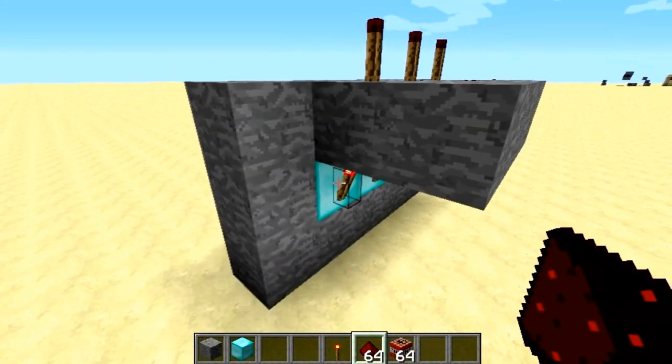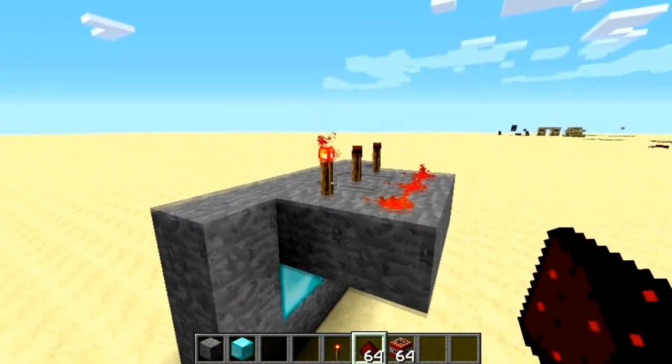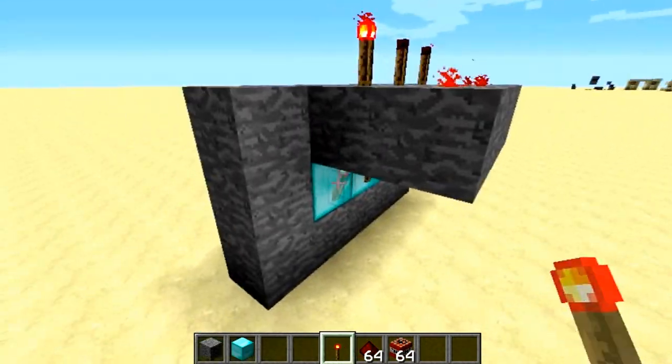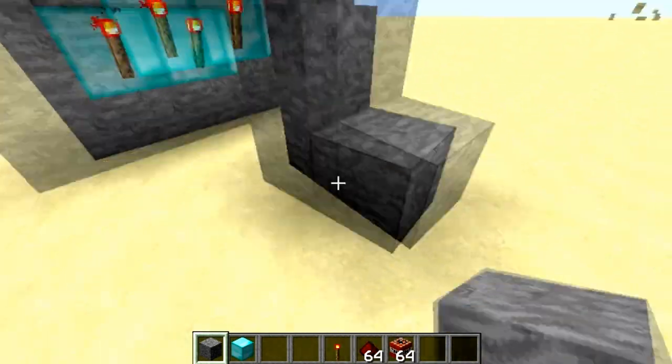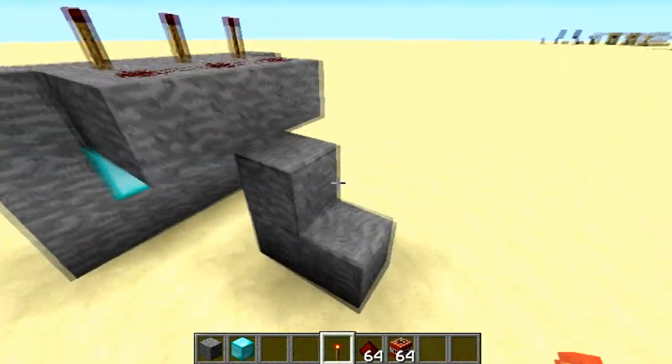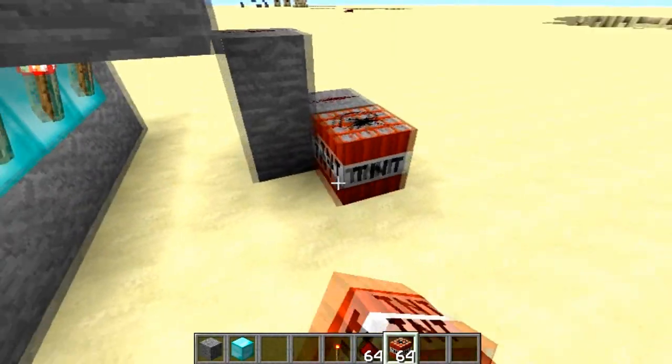Let me just show you a nice example here. It turned on, and it turned on the whole redstone line. So now basically, to set off the TNT, you just build a nice pathway down and connect it to some TNT, like so.